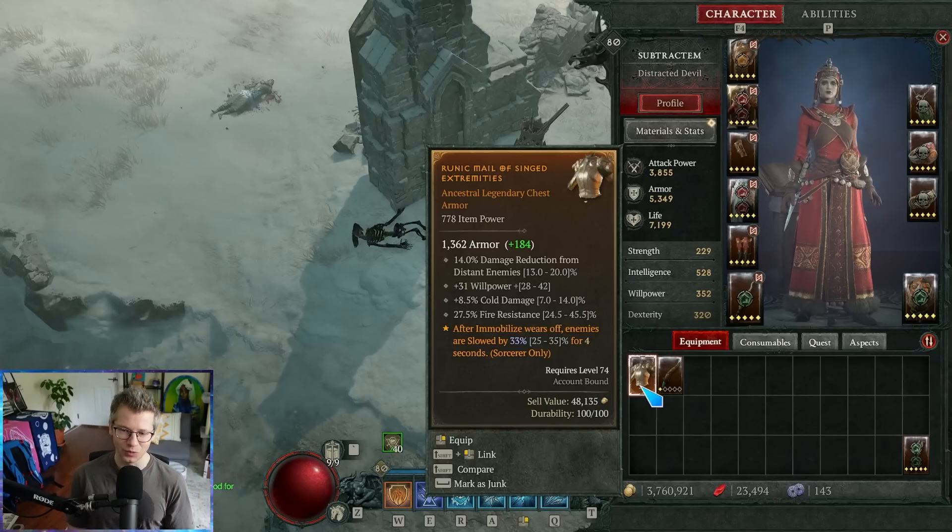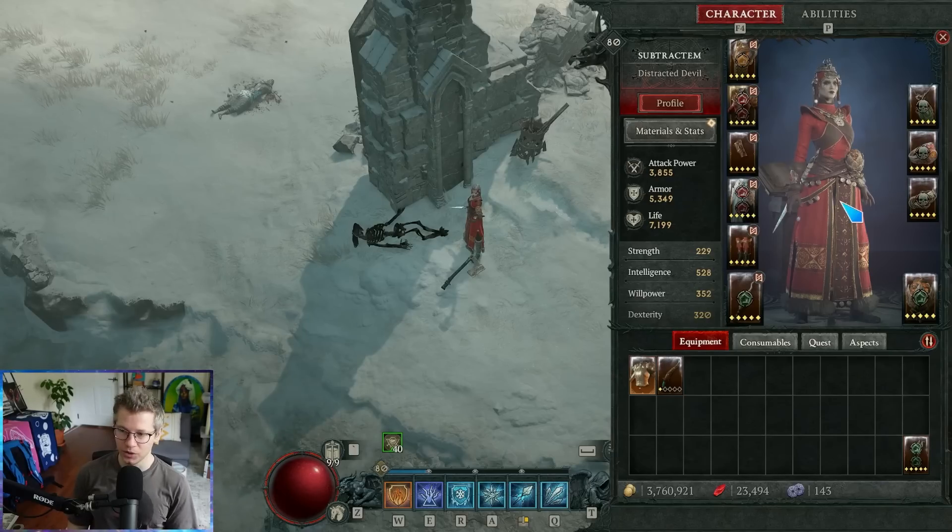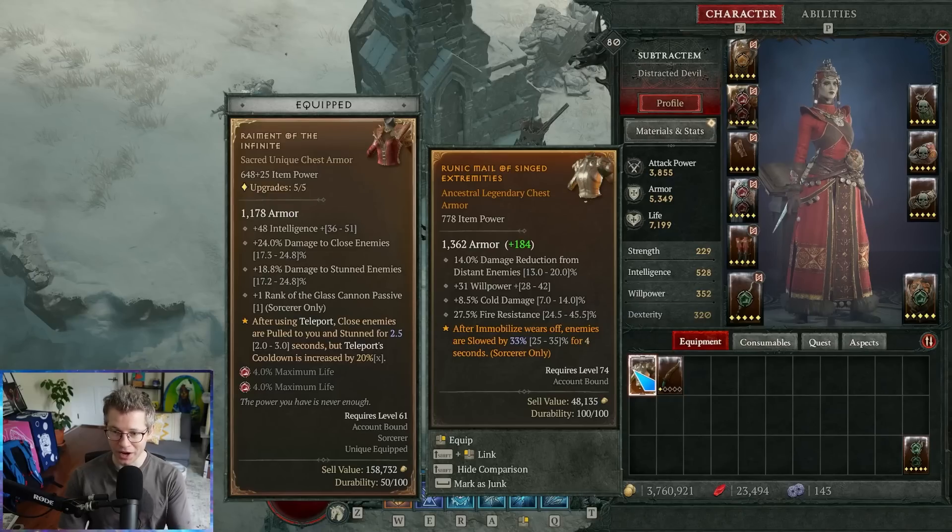So the simple thing of what the green number is and what it represents — there's two different things. There is the armor value and there is the damage value of your weapon. The green number very specifically tells you if this item has more armor, and that's all it's showing you. It only shows you the current armor value on that item compared to what your current equipped item has. So if we compare, it's just 1178 to 1362, plus 184. That's all we're looking at here. There's nothing else, no more subtlety.